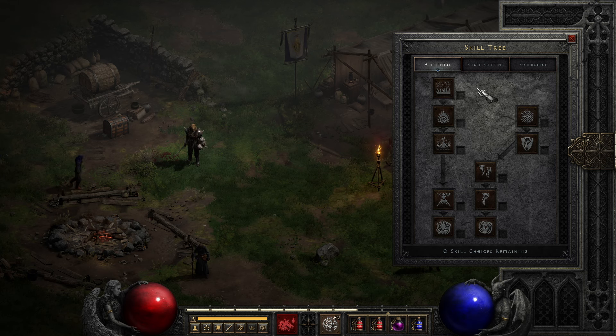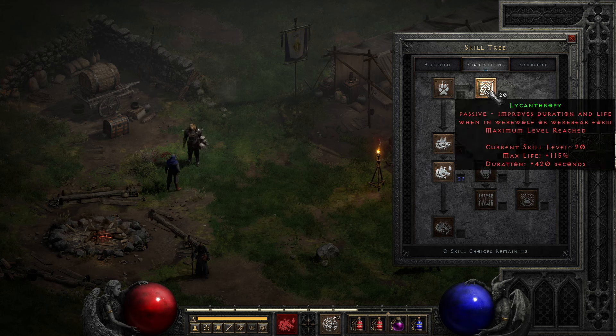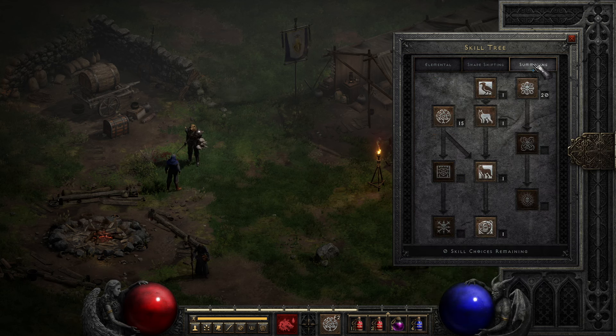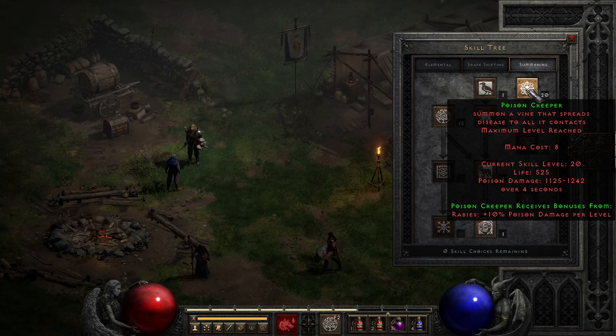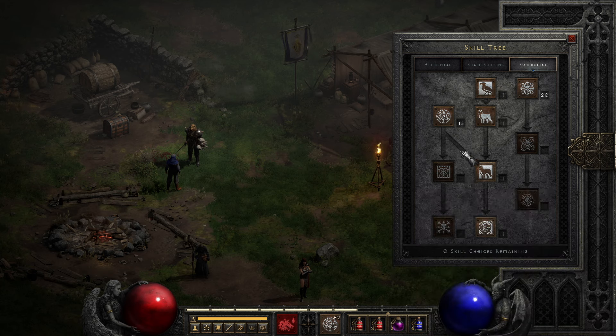I have invested nothing into the elemental skill tree, but in the shape-shifting skill tree I have maxed out lycanthropy as it boosts werewolf form's life. Then I maxed out rabies. For the summoning skill tree, I maxed out poison creeper as it synergizes with rabies, but it also has its own type of poison damage aside from rabies, so they can be used together without one overriding the other. I then put one point into summon grizzly, and all remaining points into oak sage.